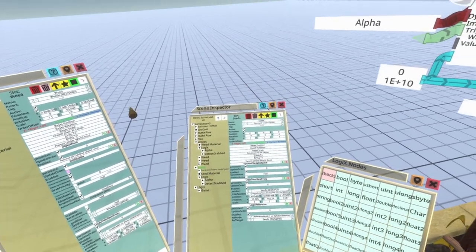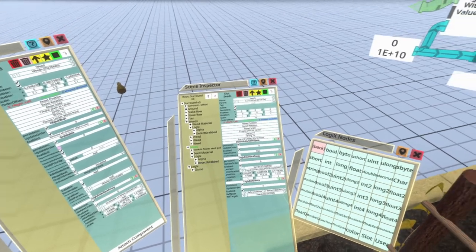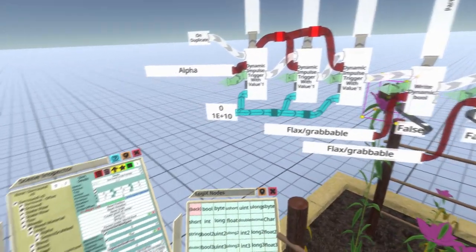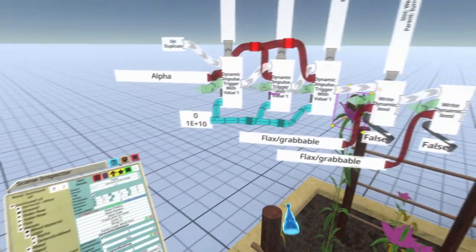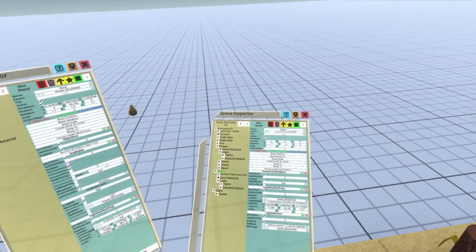The seeds are now not grabbable and the weeds are not grabbable. Of course I have to put a seed on every flower, go into detect grabbed, do the on grabbed for all the seeds. That is the grabbable. Let me do that and we'll take a little break.